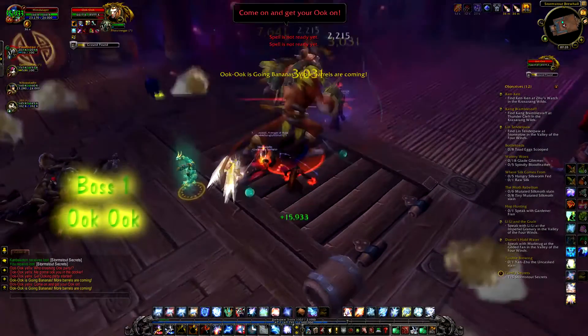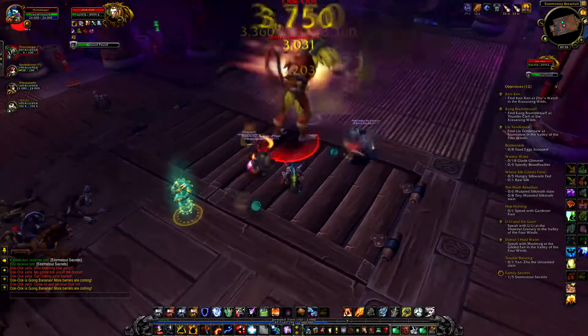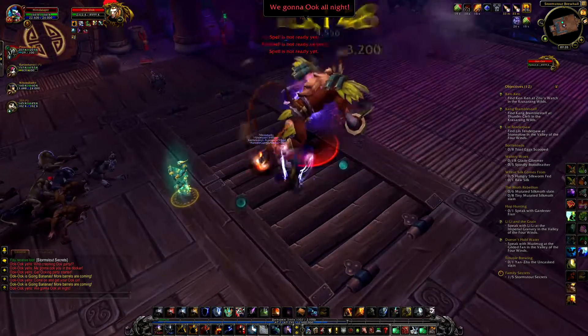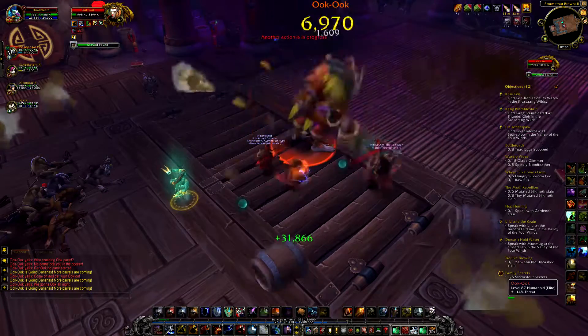This boss is pretty much tank and spank. He does a ground pound which the tank should get out of, and summons some barrels which can be used to give him a debuff. I have heard — not sure as I didn't try it myself. Rinse and repeat until he drops loot.